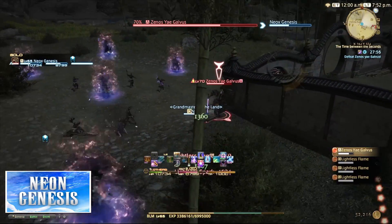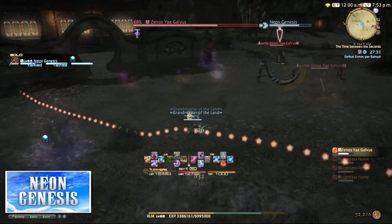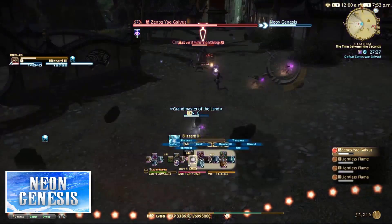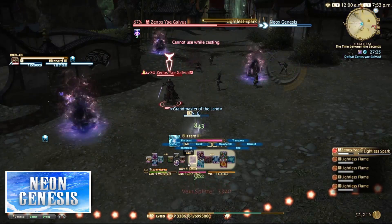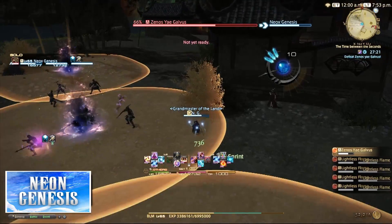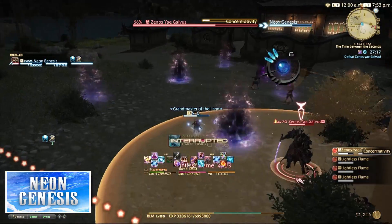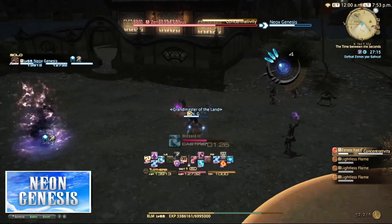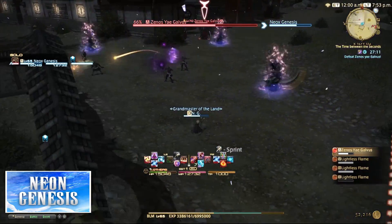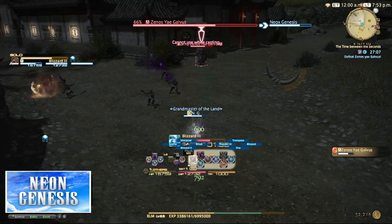While the flames are still up, Xeno will still use his other moves like Concentrativity. Another move he'll use, which I found hard to dodge as a black mage — as you'll see in the video — is Lightless Spark. This has a very wide AOE that can do around 4000 to 5000 damage. Rinse and repeat these mechanics until you get him to around 35 to 40%. At 37% you'll get a phase change.